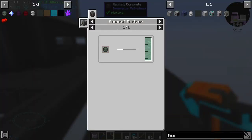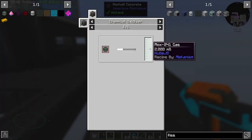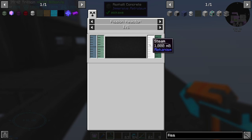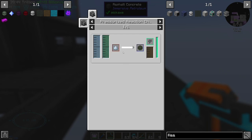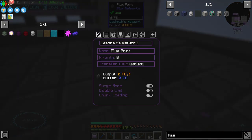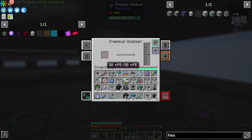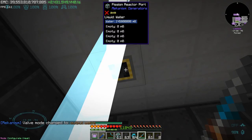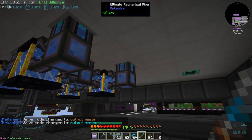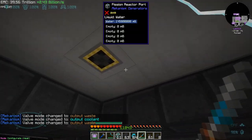Mox 241 has to go inside a chemical oxidizer — we will get the gas. The gas goes inside a fission reactor; we're going to get steam which we don't need, but we are also going to get depleted Mox 241. That has to go inside the PRC with fluoride dust. This chemical oxidizer is going to make us the Mox gas and we need two output hatches — one for steam/coolant and one for waste.